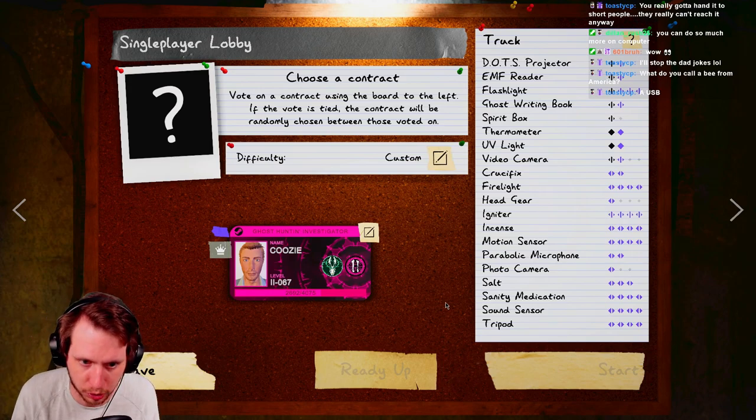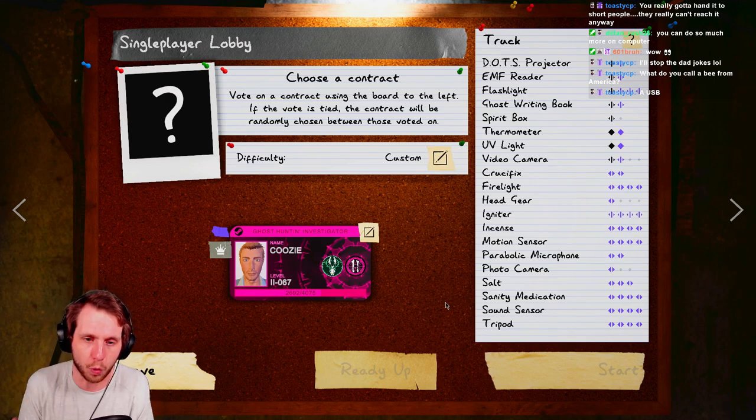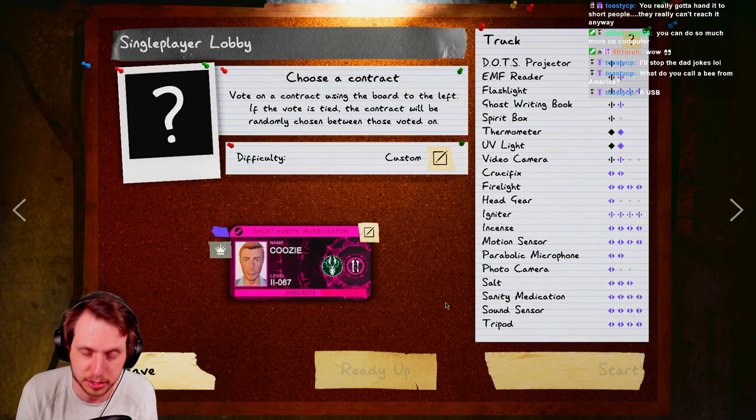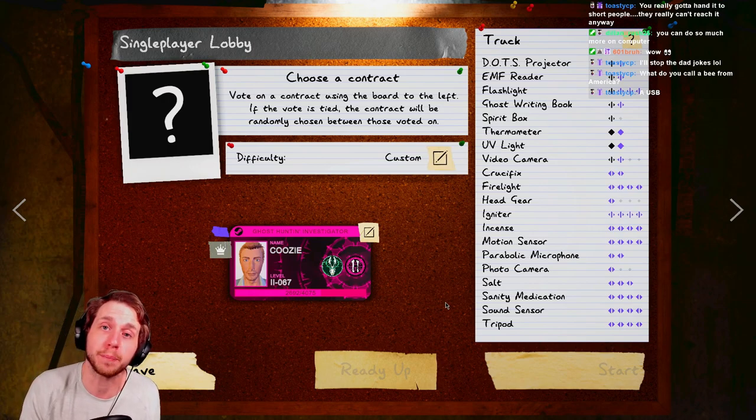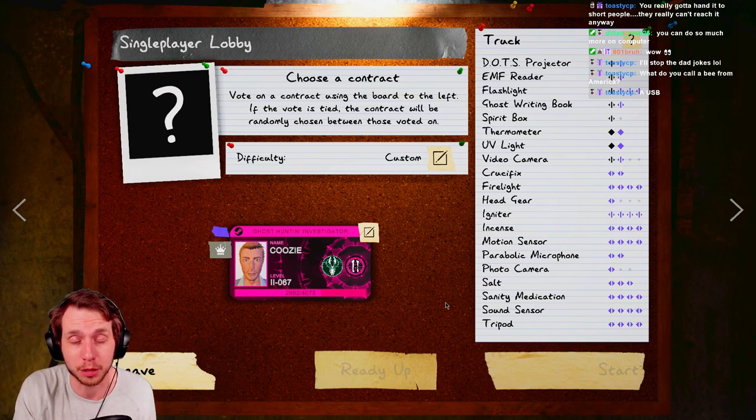So we've got a couple contracts that we're going to hop into. We're playing professional with a couple different custom settings and I'm going to be walking you through the easiest ways to find the ghost room. Give me a subscribe if you want to find a good guide for more content like this, and if you like the video give me a thumbs up.